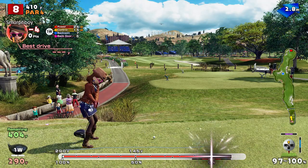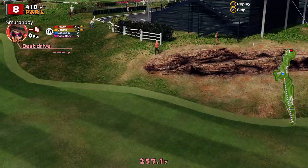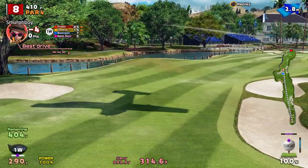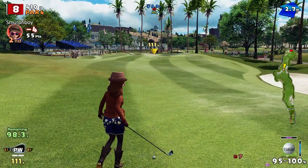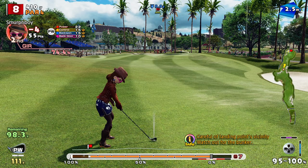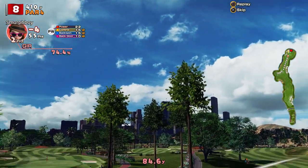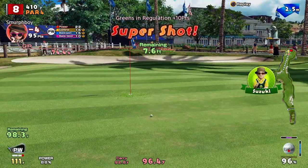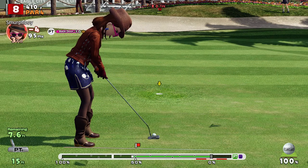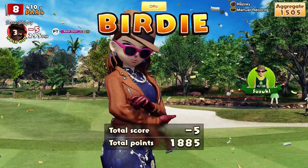It's a par four around the corner — wind's going to help me out a bit. Let's just give it the beans. Just under a hundred left, bit of a tailwind. Missed the ultra backspin. That's not bad. So we've got an eight-footer, a little bit of break. There we go — five under.